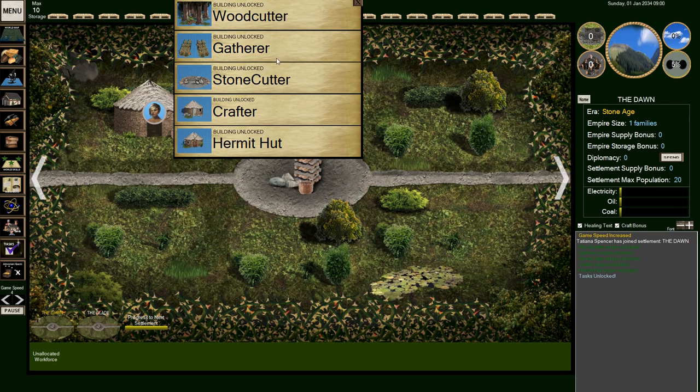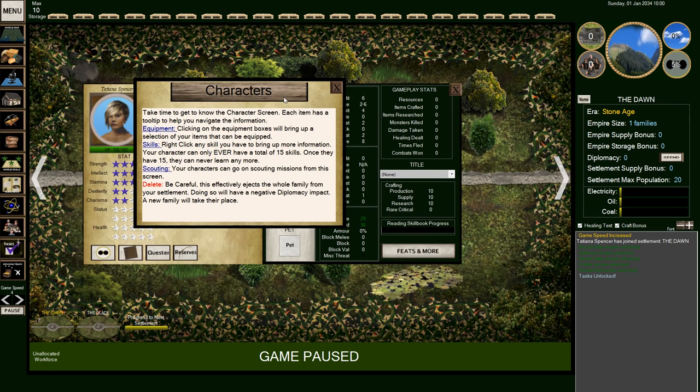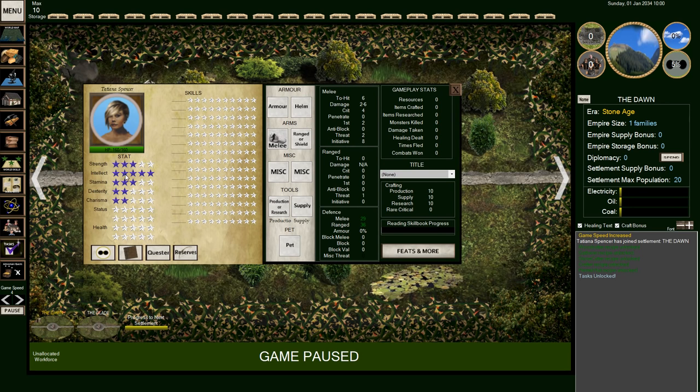We've unlocked some things: woodcutters, gatherers, stonecutters, crafters, and hermit hut — which is like research. Since we now have Tatiana Spencer here — a very wise Tatiana — she has no skills and no gear at the moment. Eventually we'll send these people out questing over the land, trying to find things, bring back gear, and find new spots for settlements.